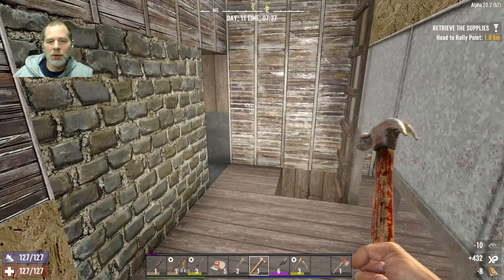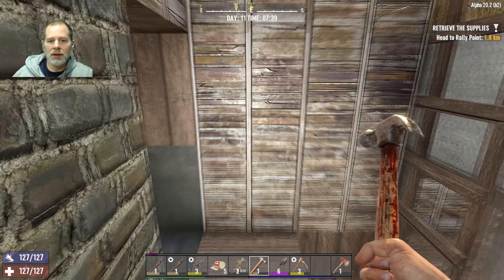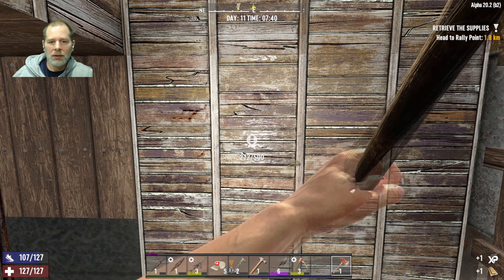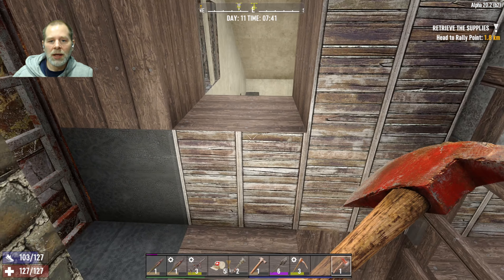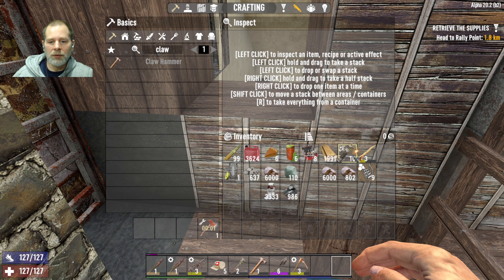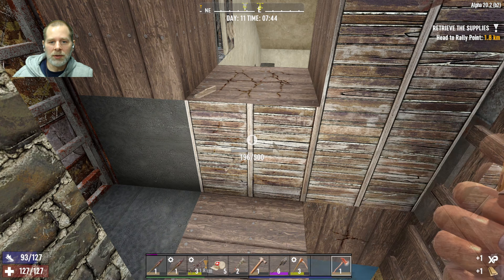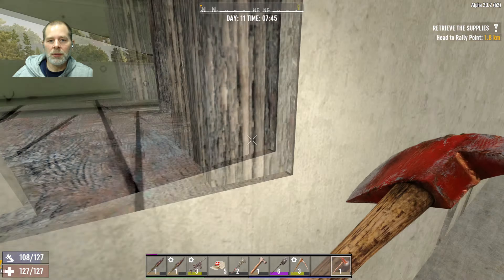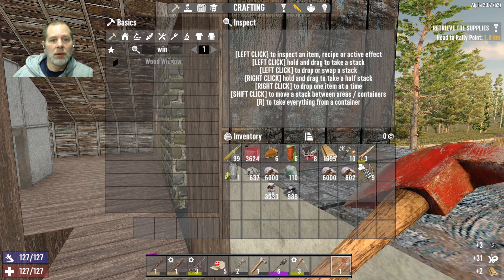Should I put a window in here by the door? I don't know, it seems like there should be a window here. What's right here — this wall is just blocking out a hollow space, isn't it? Yeah, there is a hollow space. Let's do this — it needs repairs, okay, repair. I think we're going to put a little bit of a floor in here so that we can come out and shoot them when they're beating on the door.